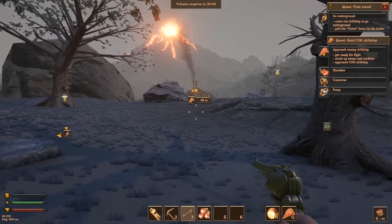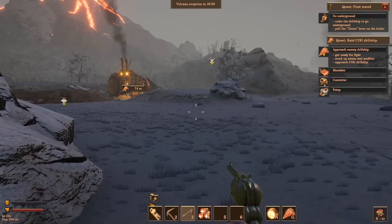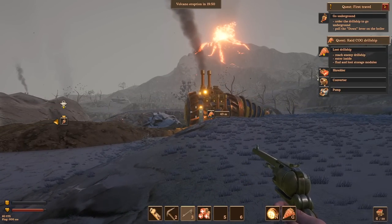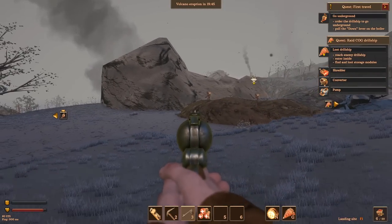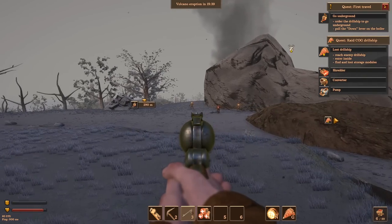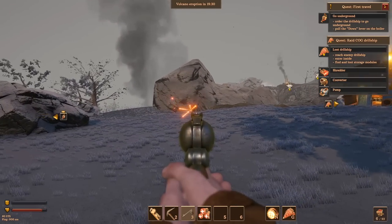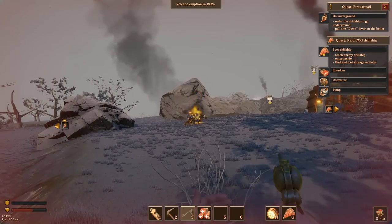I can see their drill ship coming up on the horizon, belching smoke into the air. There are three or four of them over there and all I've got is my trusty little Nagant pistol — actually it looks more like a peacemaker. One of them has a shotgun, which I don't like. I feel a little outgunned right now. I dropped them pretty fast but got beat up pretty good.